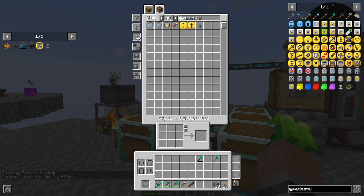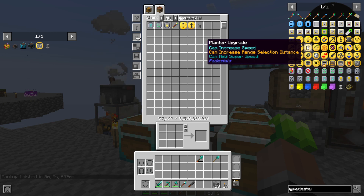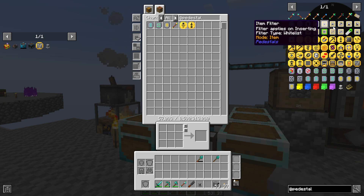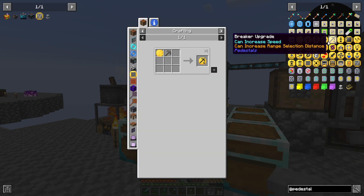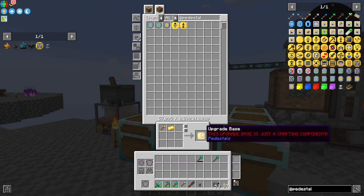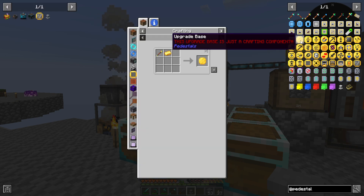Specifically the harvester and planter. I got a little bit overly excited, because I want to see if this breaker can be used on the amethyst. I'm not sure if it can or not, but I'm willing to test.